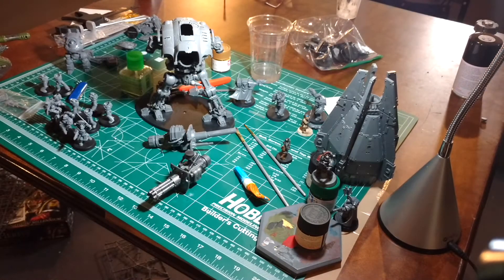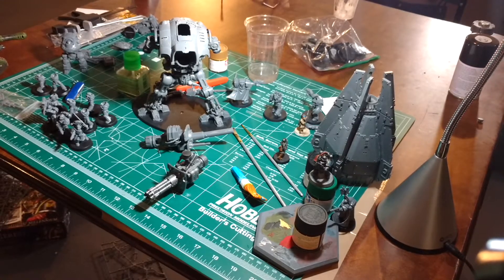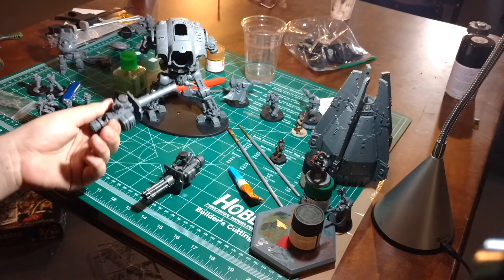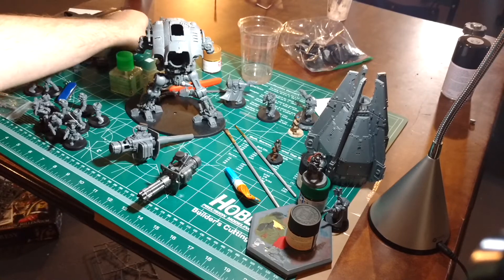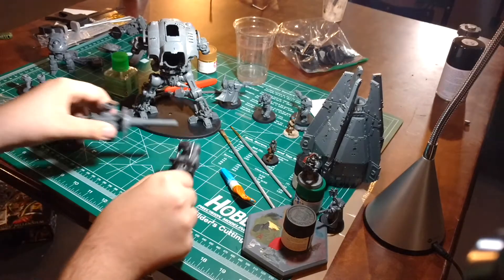Because honestly, I don't see a point in using the chainsword, the thermal cannon, or the thunderstrike gauntlet — they don't seem to work that well. So I'm going with it being a Knight Crusader, so I have these two magnetized. But if I ever want to change that and get more magnets, I could attach the chainsword or the thunderstrike gauntlet. So that's nice.